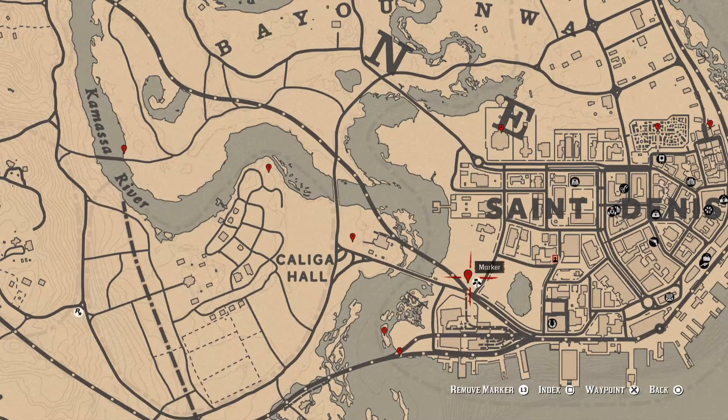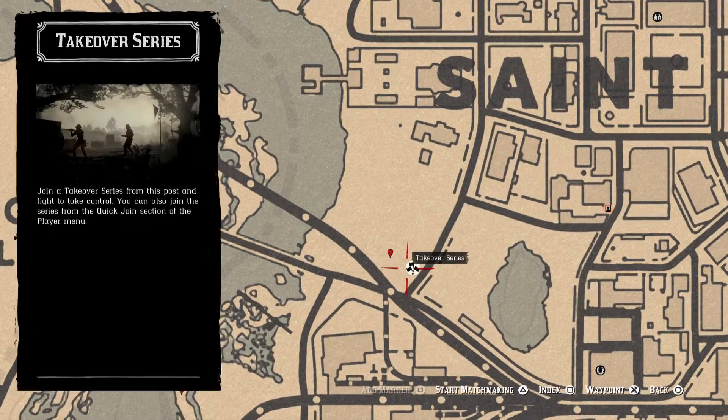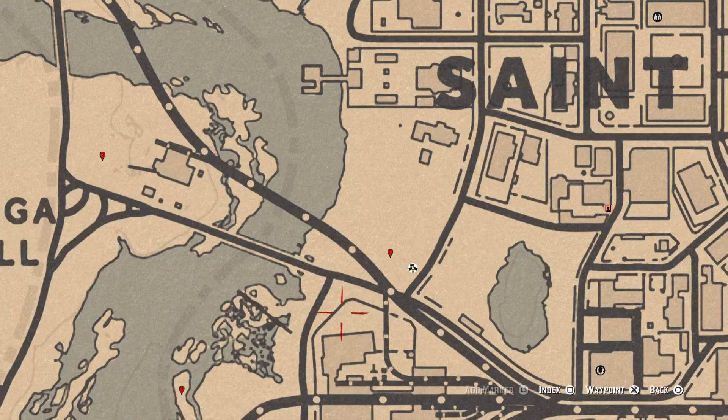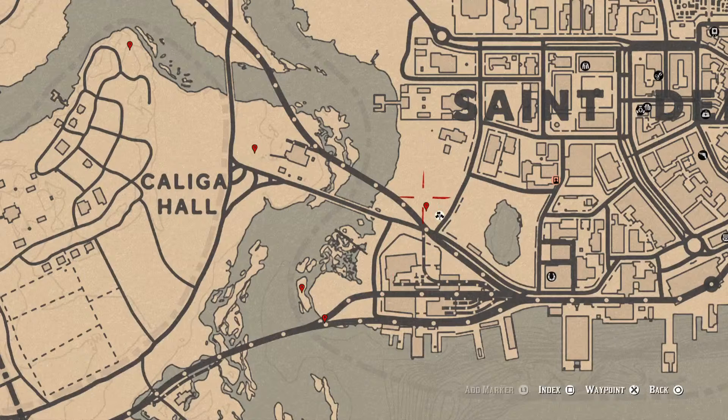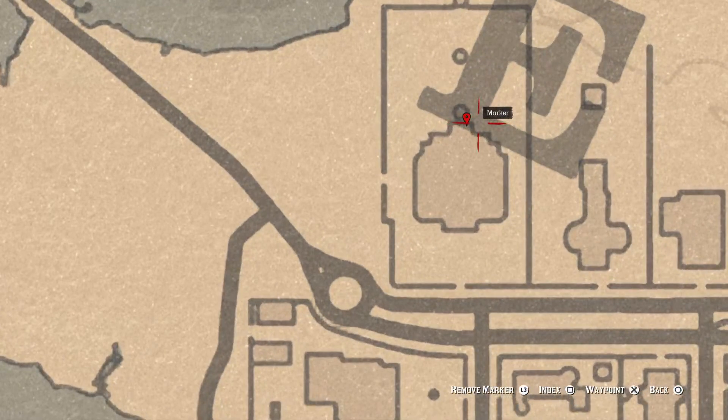Right here at this marker is a Family Heirloom — a Carved Wooden Hairpin. It's in a pile of trash, since this whole section is a landfill area. Come over here with your metal detector and you'll get the Family Heirloom Carved Wooden Hairpin.